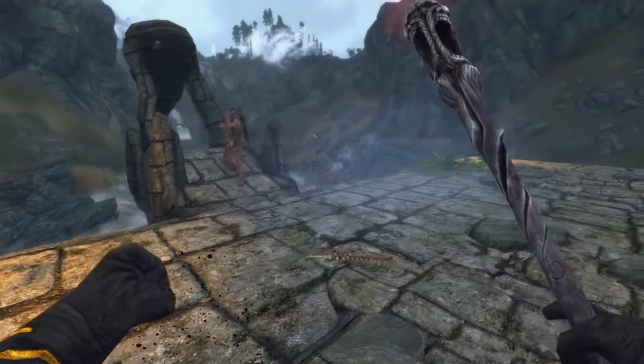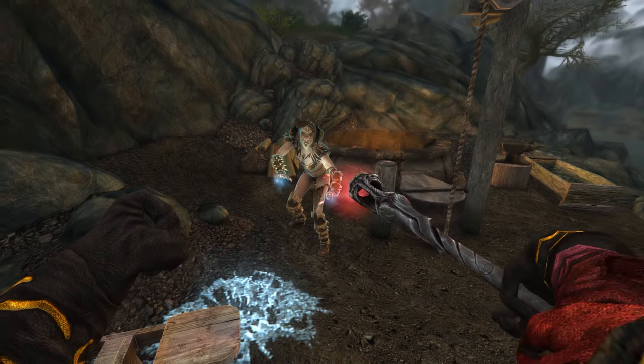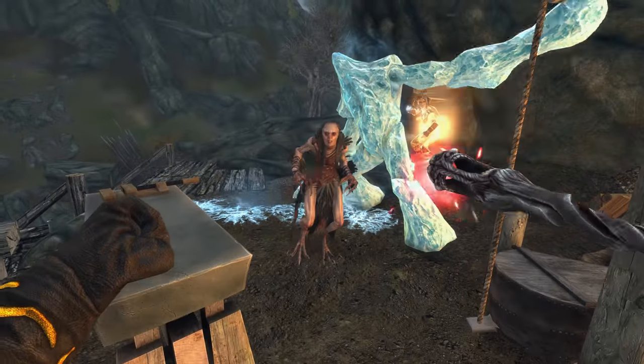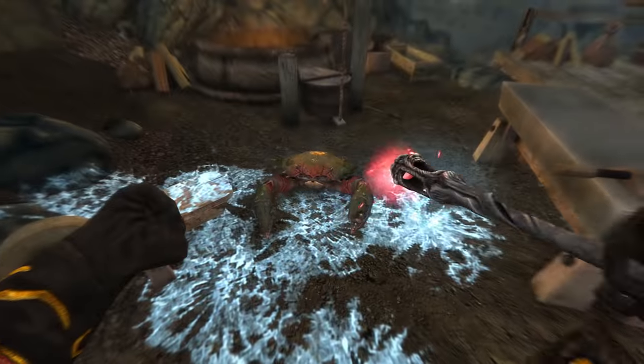Welcome back ladies and gentlemen to The Elder Scrolls 5: Skyrim Special Edition. My name is Camel and today we have a guide for the wackiest weapon in Skyrim, and perhaps all of the Elder Scrolls lore — the unique staff, the Daedric Artifact, the Wabbajack.